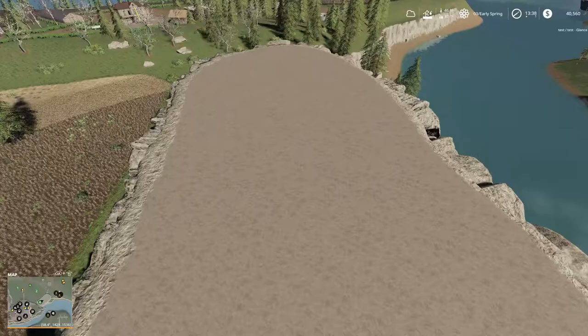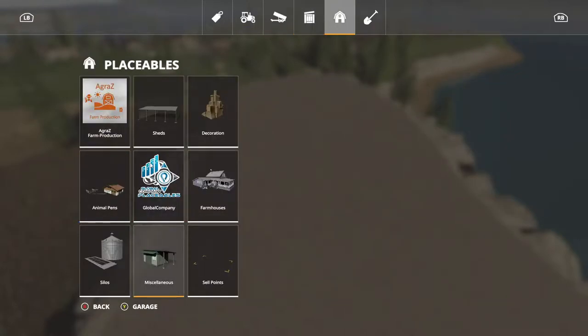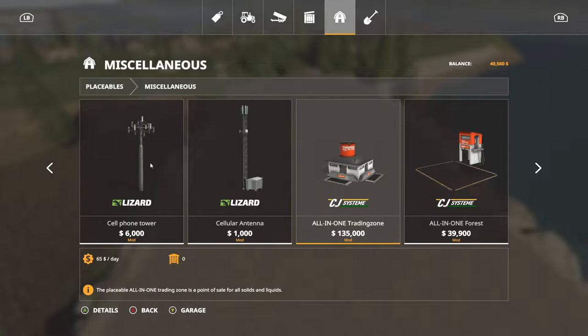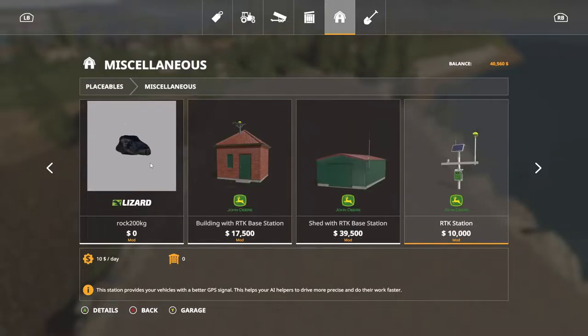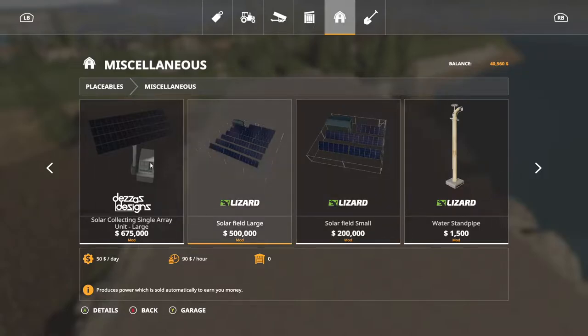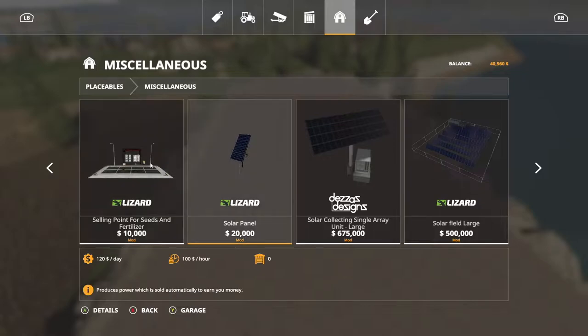We do have this area up here to put stuff down. I know y'all probably don't think about it too much, but what I'm about to say is - I'm thinking about putting down some solar panels. We can put down a cell phone tower for ten dollars an hour, that's six thousand for a hundred dollars an hour. We got a wind turbine here - we don't have the money to buy it now but it's ninety dollars an hour. We do have the trees. I'm thinking about going ahead and putting this one down.